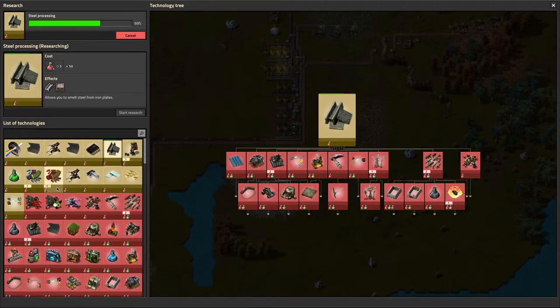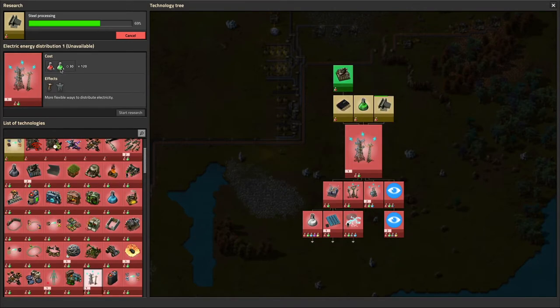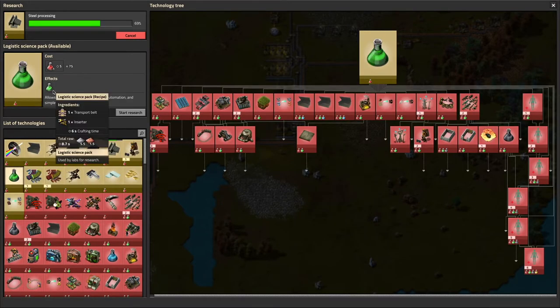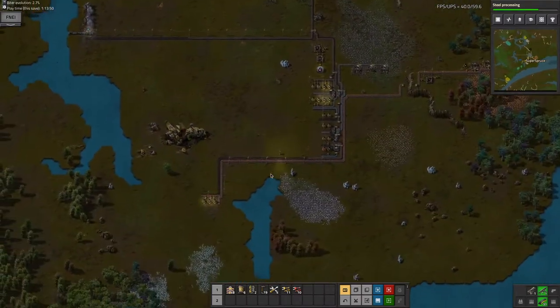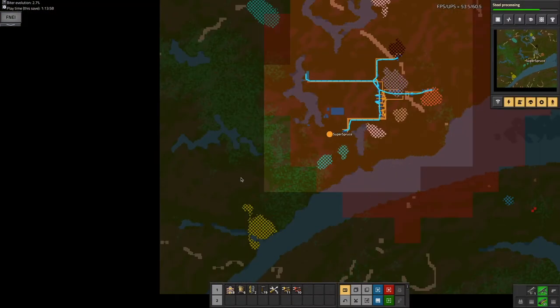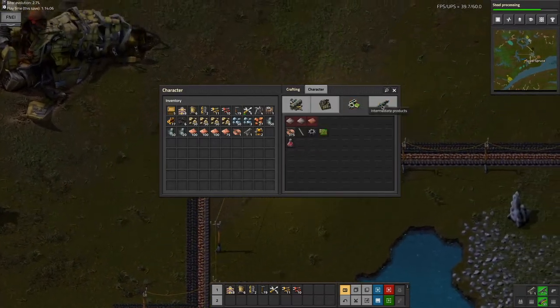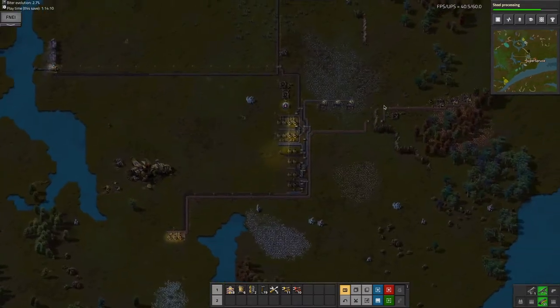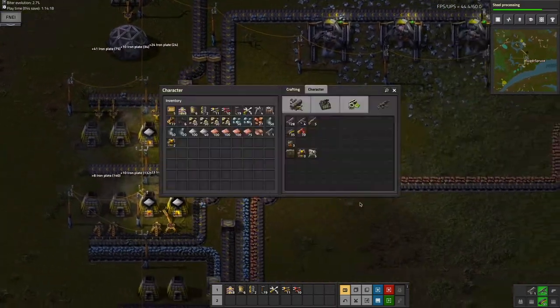I'm not exactly sure what I want to research after this. I'm definitely going to want this, except it requires green science. Green science is like red science, except it's harder to make — you need a transport belt and an inserter. I'm probably going to make what's called a bus, and it's going to be all the way out west. Once I make a bus, things will be a lot better automated than what I currently have.